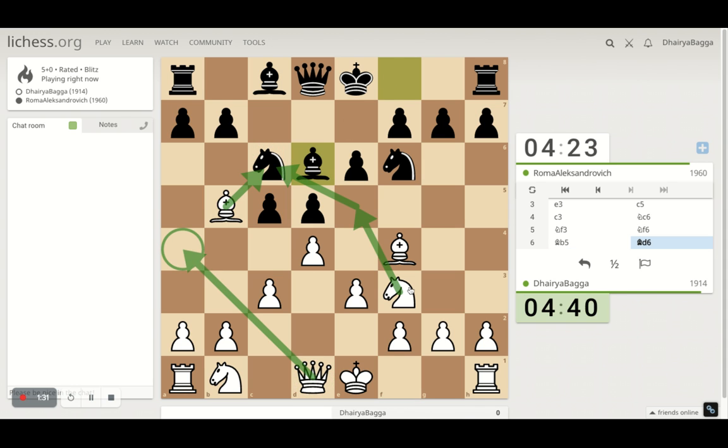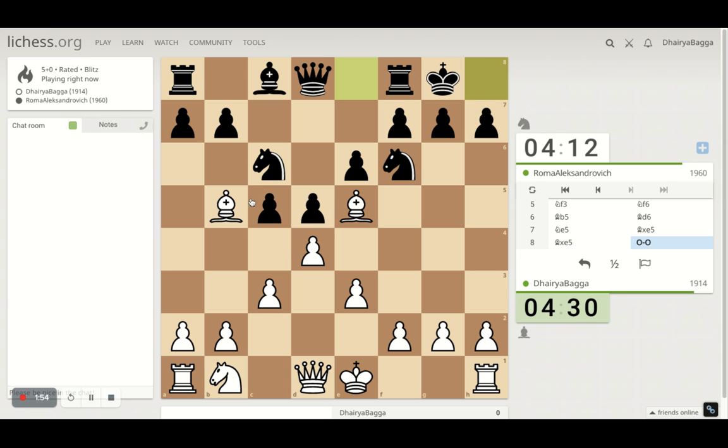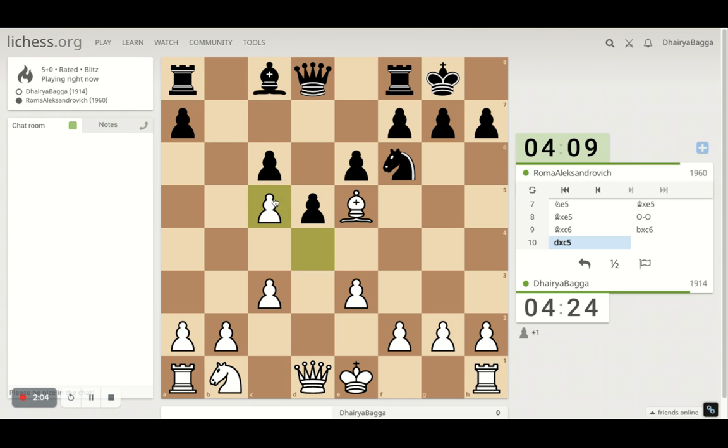The queen can also come here. I can play knight here — the opponent cannot take with the knight. I can take with the bishop or take with the pawn; things would be fine. I should not spoil my pawn structure right away. The opponent castles, so I'll take this first and then take the pawn as well.